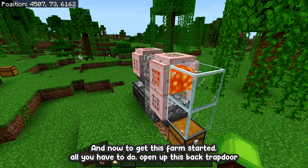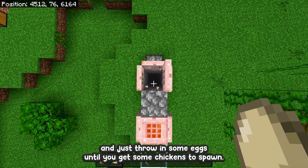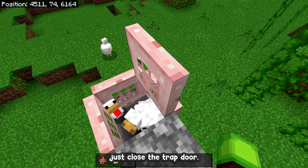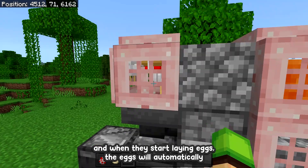To get this farm started, all you have to do is open up this back trapdoor and just throw in some eggs until you get some chickens to spawn. I recommend doing this until you have a lot of chickens inside. And once you're satisfied with the amount of chickens inside, just close the trapdoor.